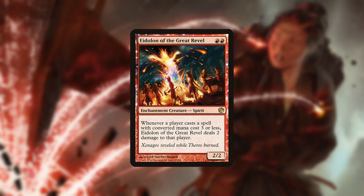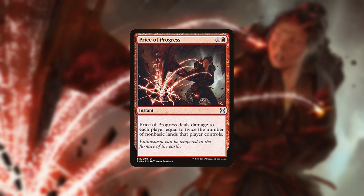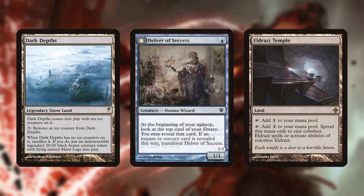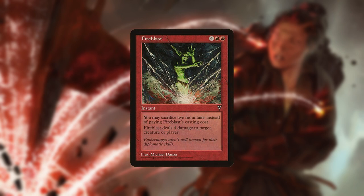Even in the worst-case scenario that it gets killed immediately, it'll still probably deal 2 damage and cost the opponent a card. The various direct damage spells in the deck are essentially interchangeable as long as they deal at least 3 damage, but Price of Progress is particularly noteworthy for being a 1-card blowout, especially against decks with a high volume of non-basic lands such as Lands, Delver, and so on. It's also one of the reasons Burn plays so few basics itself, since although Burn is an aggro deck, that doesn't always mean it can afford to hurt itself depending on the matchup. Finally, sacrificing 2 lands for Fire Blast is quite the cost and so it should only be used to push the last bit of damage over the edge.